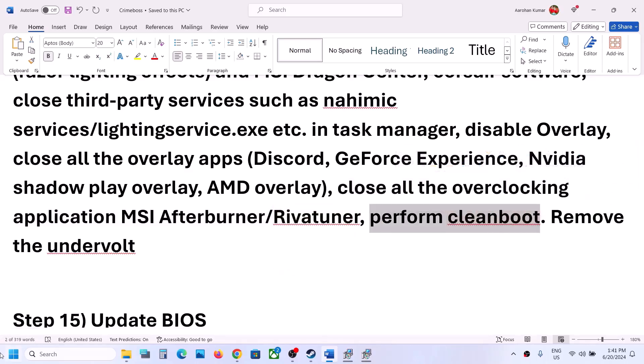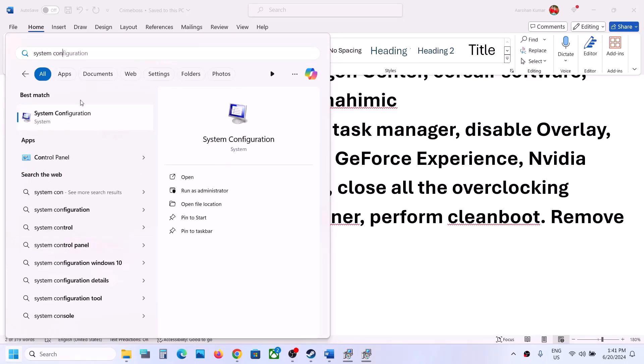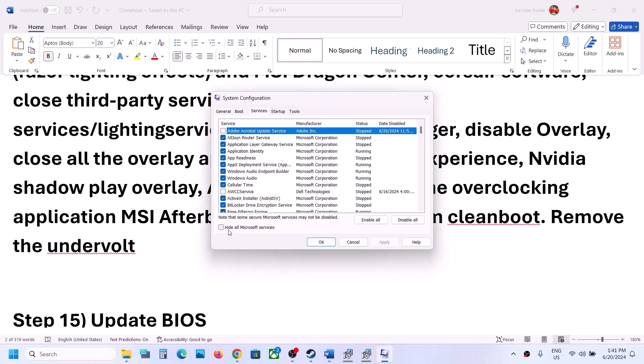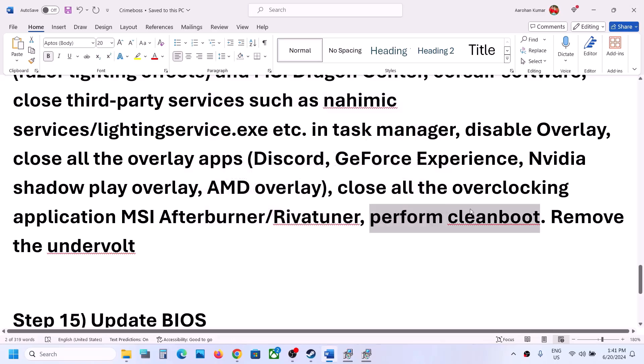To perform a Clean Boot, type 'System Configuration' in the Windows search box. Go to the Services tab, check 'Hide all Microsoft services', then click Disable All. Click Apply, then OK, and restart your computer. Launch the game and check. Also, if you have undervolted your CPU or GPU, remove the undervolt and try launching.